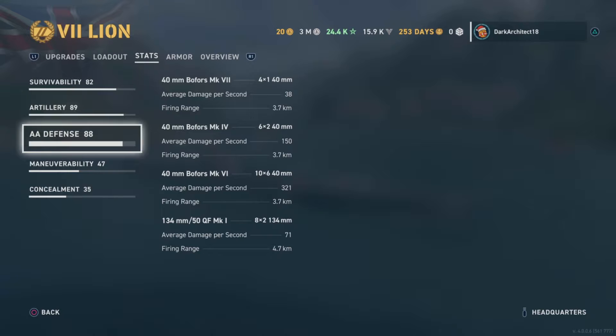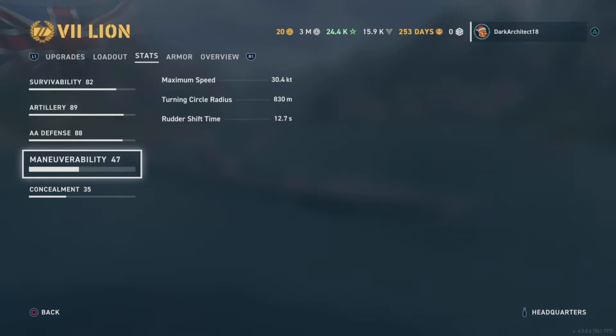For AA defense we have an 88 rating: 4x1 40mm at 38 DPS with 3.7km range; 6x2 40mm at 150 DPS at 3.7km; 6x2 40mm at 321 DPS at 3.7km; and 8x234mm at 71 DPS with 4.7km range.